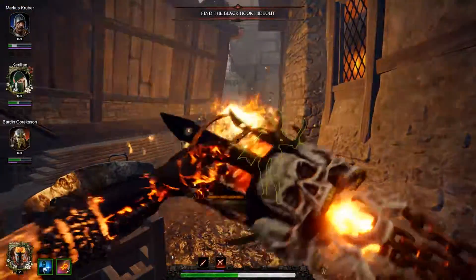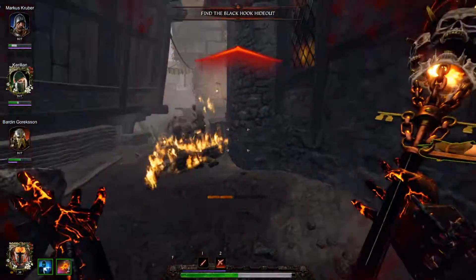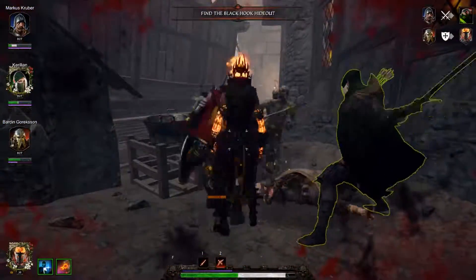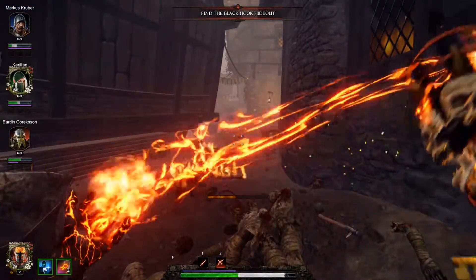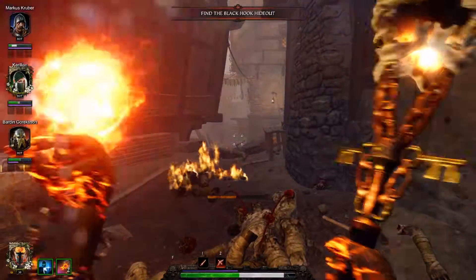The Firestorm Staff can be good, but it's got limited range. With the Fireball, because of that piercing right down the line and then the massive explosion, you can seriously shred a horde with it.